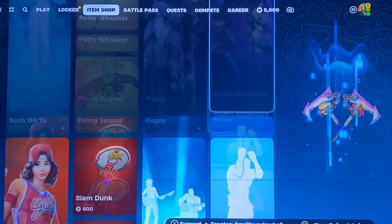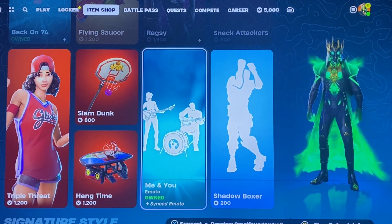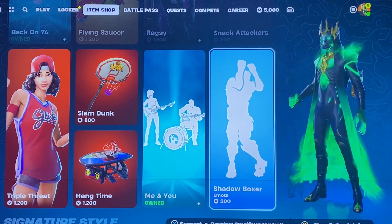Snack Attacker's Pickaxe. Then we got the other half of the basketball team. You got the Me and You emote, and you got the Shadow Boxer emote.